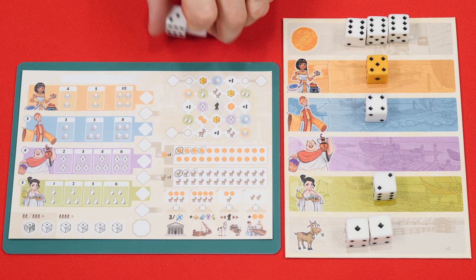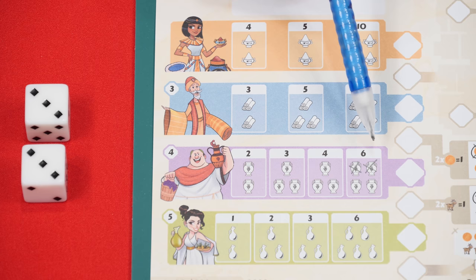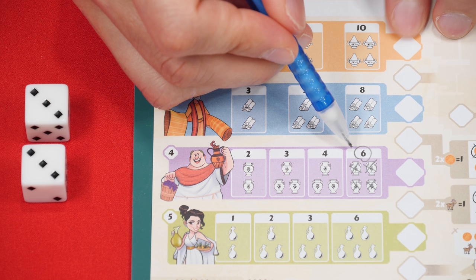So if I took two dice from the purple row I get to cross out two symbols from this purple area. The good symbols within a row are organized into various shops and you can mark these shops off in any order. But once you start checking boxes off within a shop, any future deliveries you make to that market must be made to that shop first until it's complete, and then you can start crossing off symbols from the other shops. Once a shop has been fully delivered to, circle the value above it — these are the points you'll get at the end of the game.